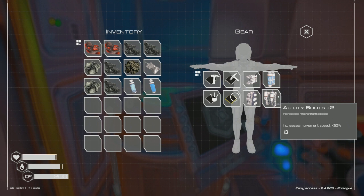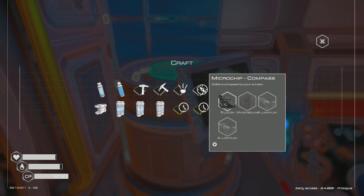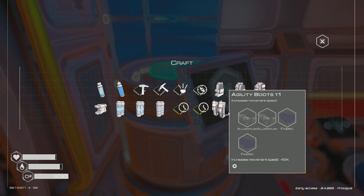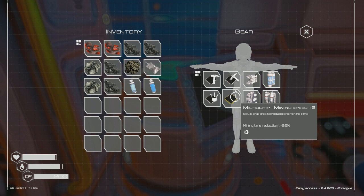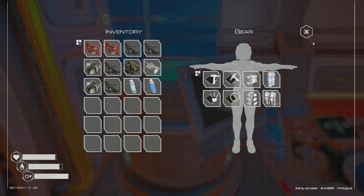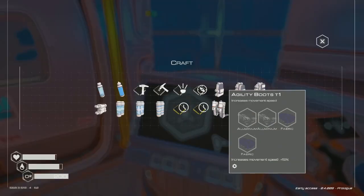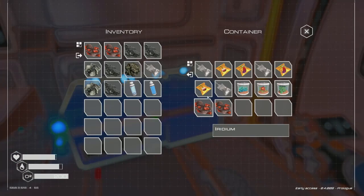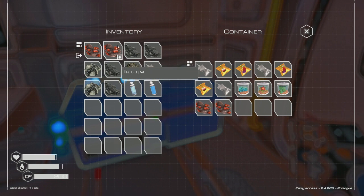I have backpack level three, the agility boost, and oxygen — so what don't I have? I actually don't have the compass. The compass is the one thing I don't have right now, so that's what we want to focus on. For the compass we need a magnesium and two aluminum. I only have silicon right now, so I don't have those.